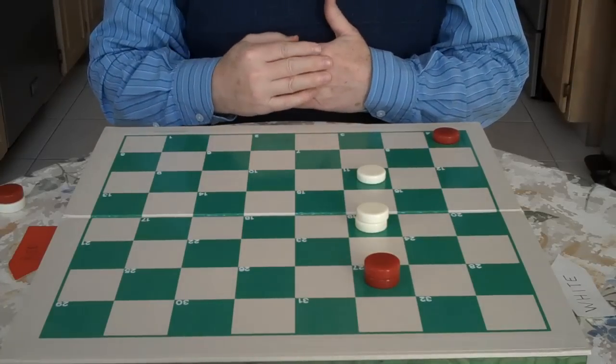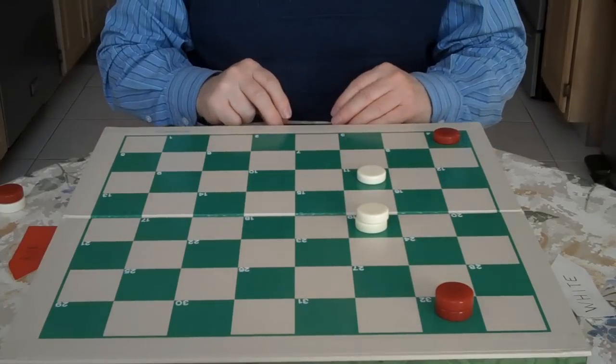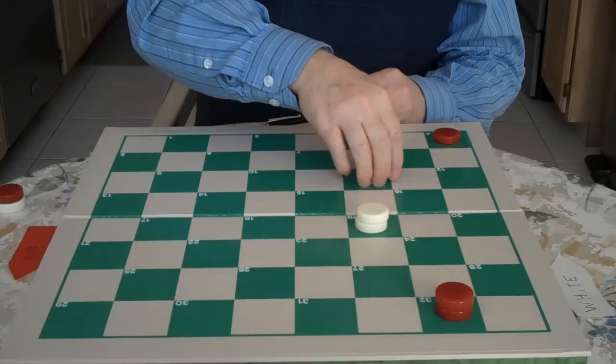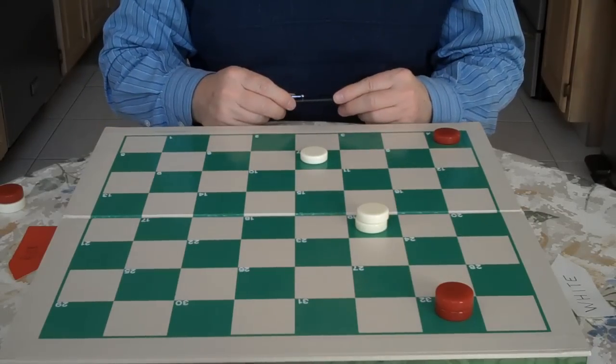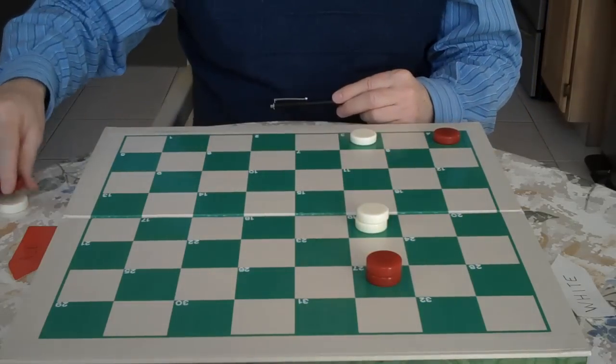So now that's the first step. Red goes 27 to 32, and now you need to get a king. You go 11 to 7. You don't mind if he moves 4 to 8 — in fact, it makes it easier for you. Red comes back here, you go in and get your king.